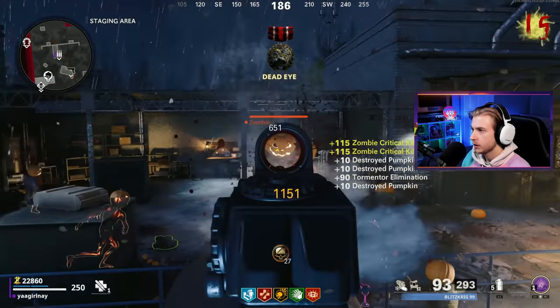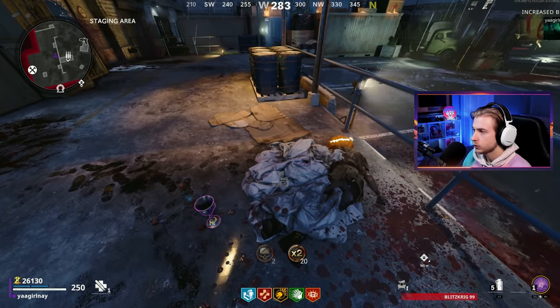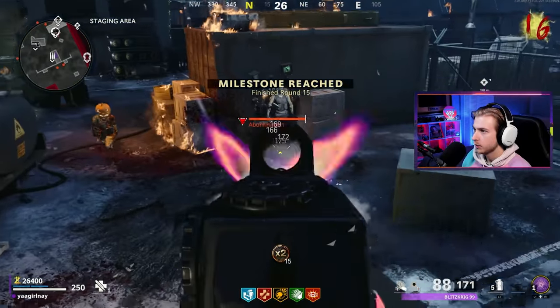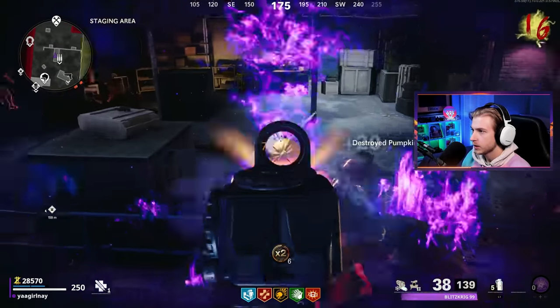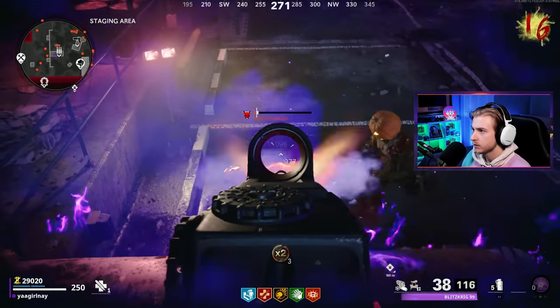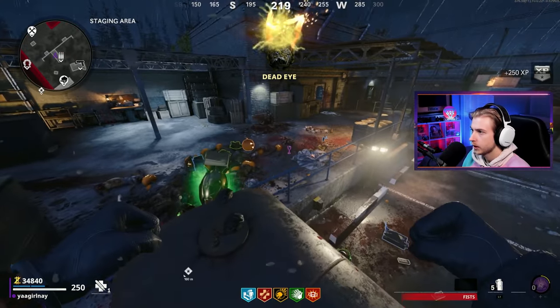Might as well save ammo that way. And a double points — easy. We're already at pink. There's an abomination — that's invisible. So I'm going to ring of fire and take out all the zombies while I can. Why are you still invisible? Stop being invisible. He's dead. Now he's really invisible forever. There's our conviction camo and the round.